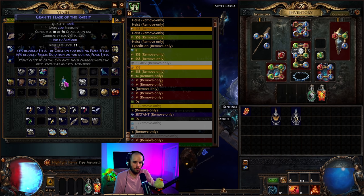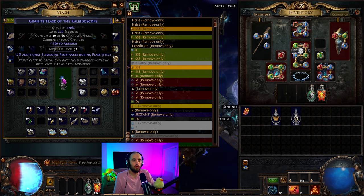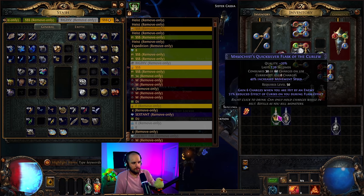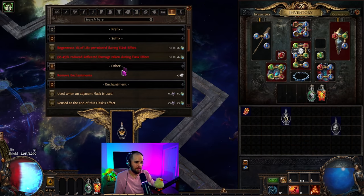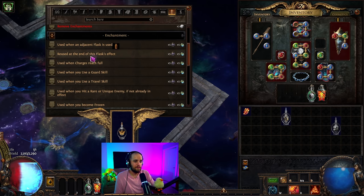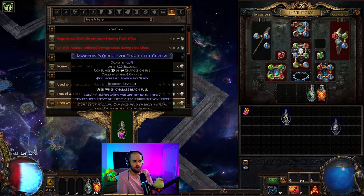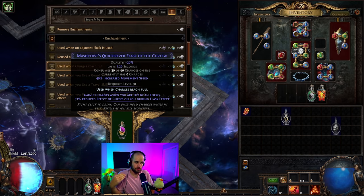You just roll through these flasks, look for a good suffix — armor, augment onto it — and roll between them. You don't need a quicksilver flask with increased movement speed as the suffix specifically; you just need a variety of good suffixes across all your flasks. Once you've got your flasks set up, go over to the crafting bench, pop the flask in, and use five instilling orbs and five glassblower's baubles to craft 'used when charges reach full.' This is the modifier that is best for automating your flask when you're running through maps.